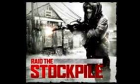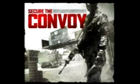And we're then going to look up and right, we've got Secure the Convoy. You've got a sign there which is unable to be read, but we've got a guy holding a knife and a gun, and I think that will probably be quite a good map.